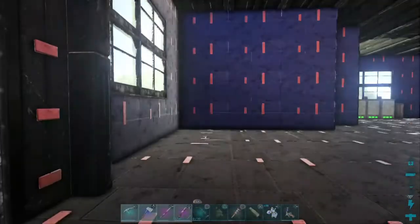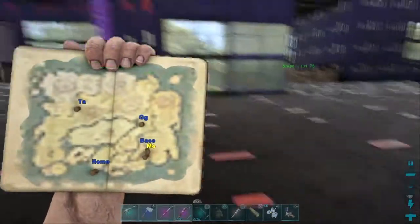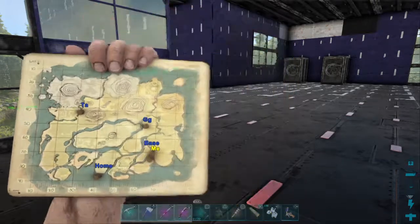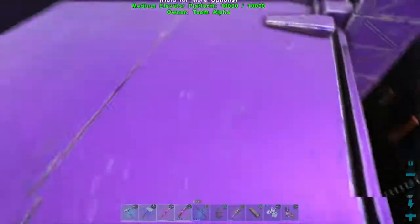If you guys wanted to know where my house is, it is basically 170 latitude and 70 longitude — so like 70/70. Anyway, let's move up.